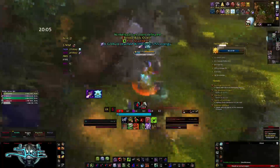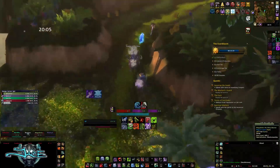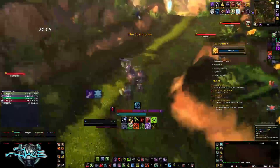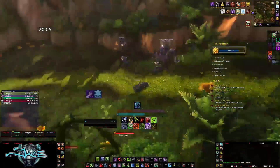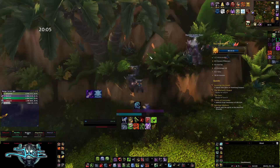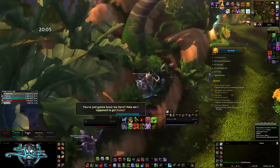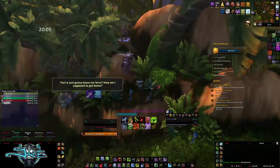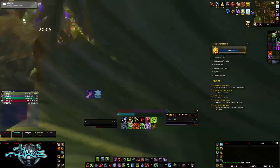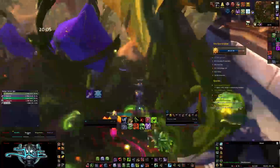At a certain point, just ignore all the water orbs and nuke him down. Once he is dead, go back the way you came, but do not go down the hill you jumped up. Have a hunter or one of your players jump onto the cliff and get up. You are doing this to avoid a lot of the hard trash and need to save every second of time.